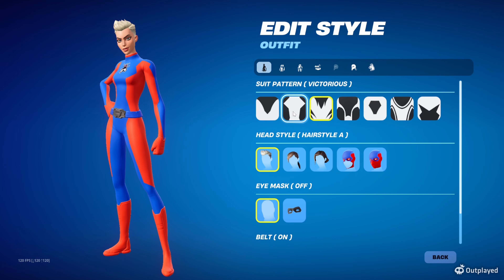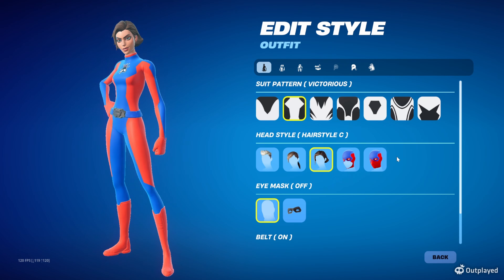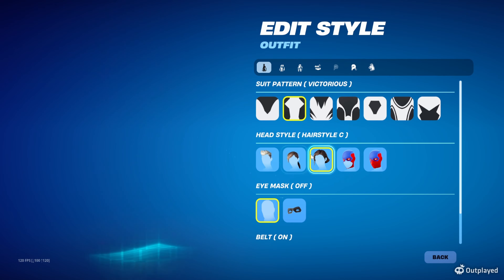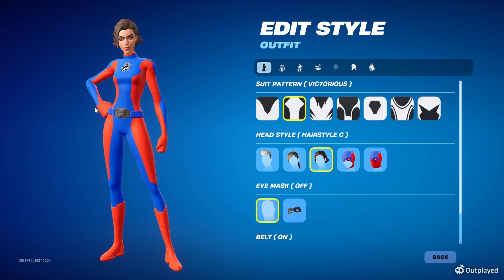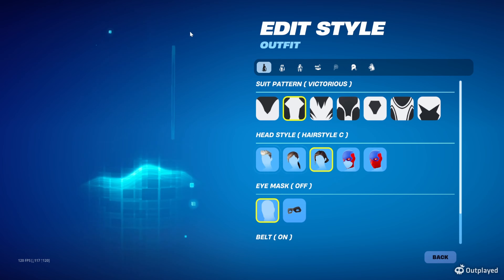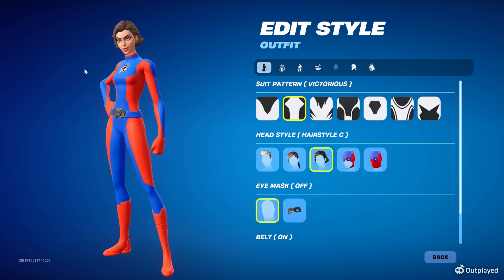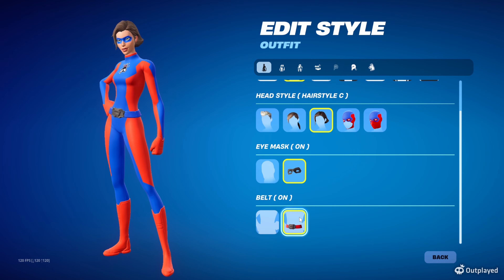I'm going to go ahead and choose the Victorious pattern. We're going to go ahead and choose hairstyle C — she does have longer hair, and so if you guys have, I think maybe the Voltara skin has the long hairstyle that's down, which I think is the one Zemi uses. I might be mistaken about that, but I'm pretty sure Zemi uses Voltara. This one is Dynamo Dancer — she only has these three hairstyles. The others have different hairstyles, so the Voltara one I think has the long hair if you want that one.